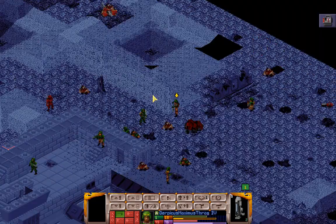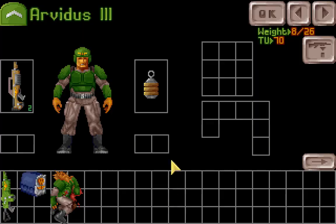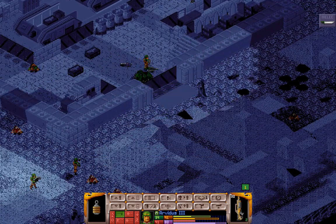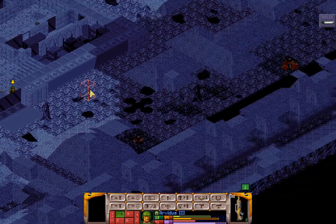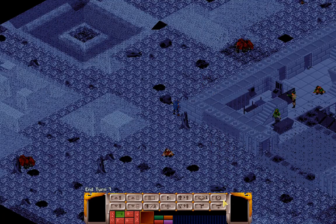Arvidus, we don't have a grenade for you unfortunately. Let's see if we have anything left in the equipment pile useful — no. You're going to be the backup moving this way toward Heavy Plasma Guy. And next turn.